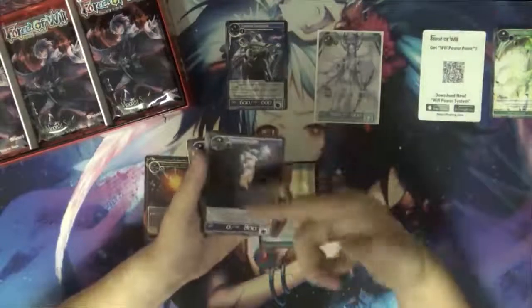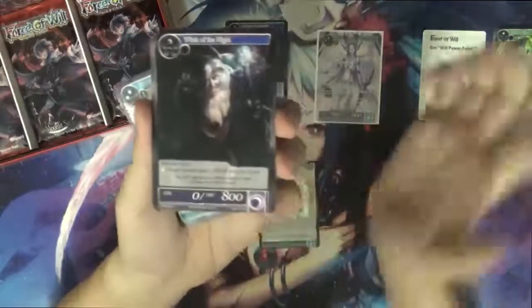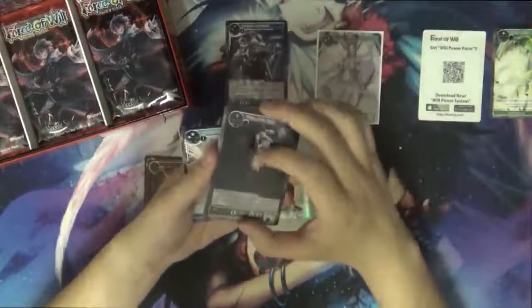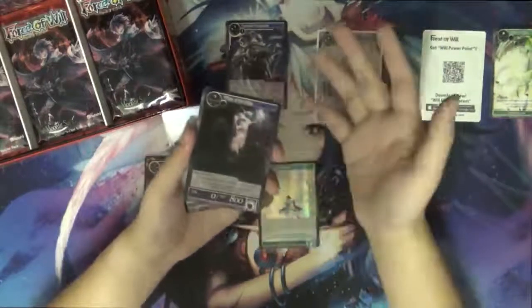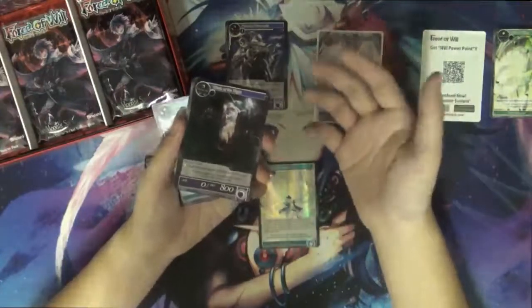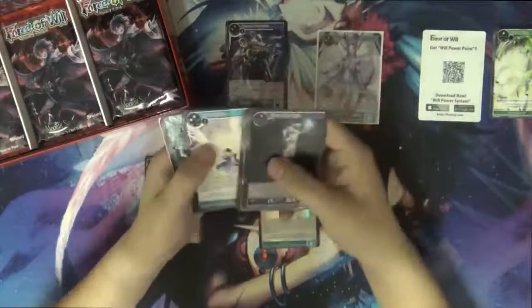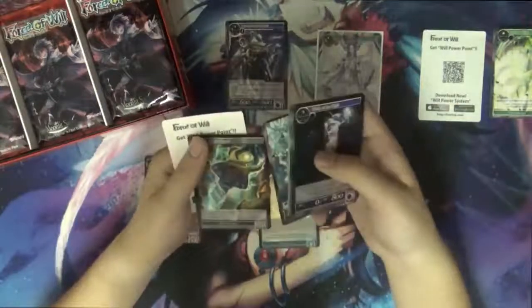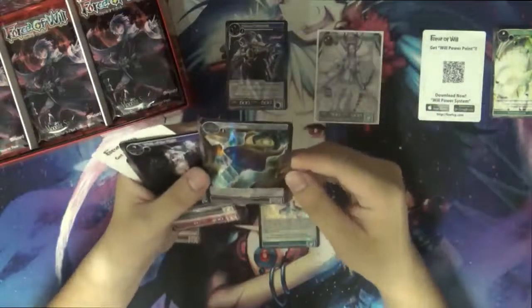The Witch of the Night is a zero-eight, which is pretty good for a turn-one play because at the moment the issue with this format is that everything dies to Lancelot's attack — things can easily be raised to 1K and burn something off. Something like this can defend against Lancelot. I also got a magic stone and a common rare.